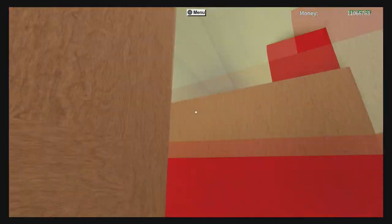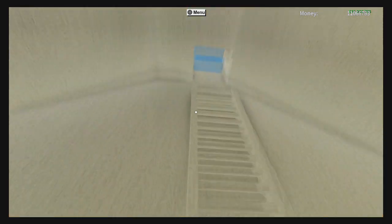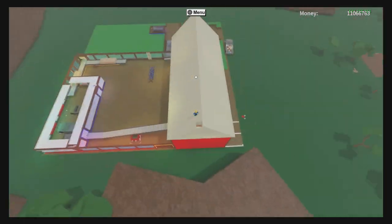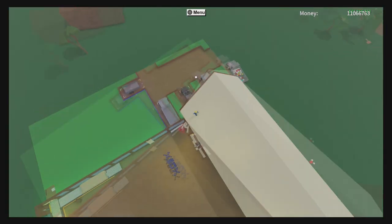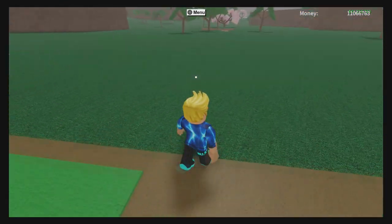I also have a ladder that leads to the top of the building so I can have a look at the world from the very top. As you can see, I also have a sign up there that says Xbox, in case people don't know what device I'm playing on, because some people can actually comment and chat. There's a sign over there - I'm wondering if I can take that sign.